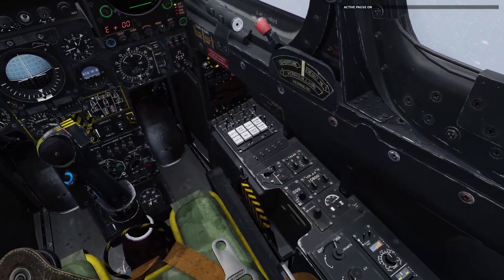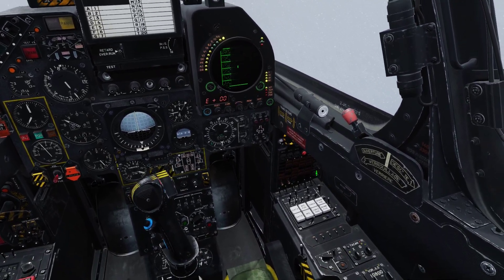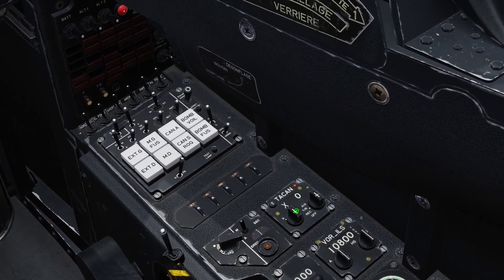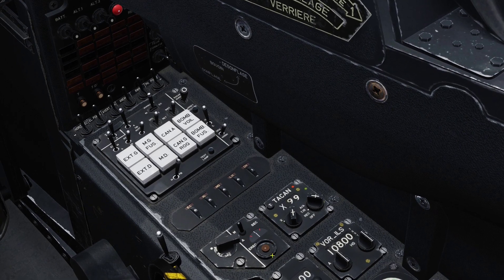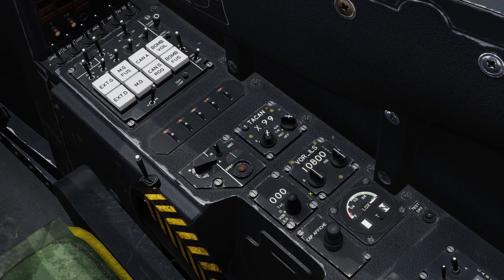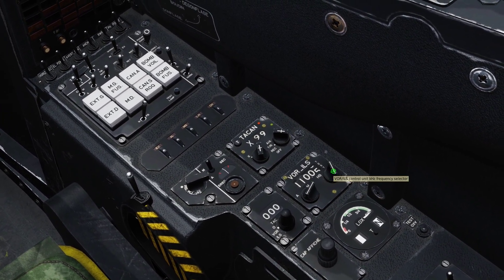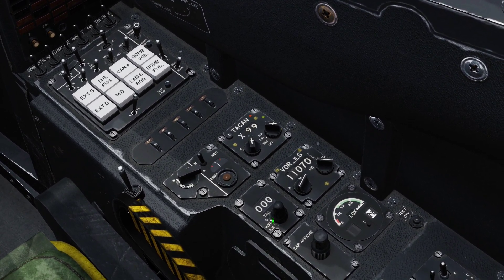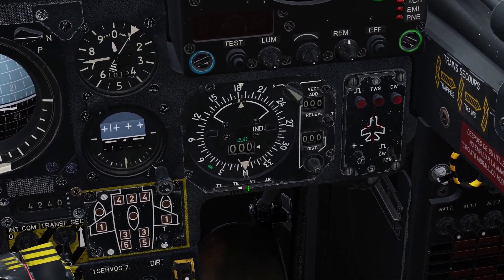I have it in active pause so it doesn't matter. Let's set up our aircraft. First off let's turn off our radar. Let's set our TACAN frequency, make sure this one is set to TR, and let's set this one to 110.70. Set this one to ILS, and set this one to VT.